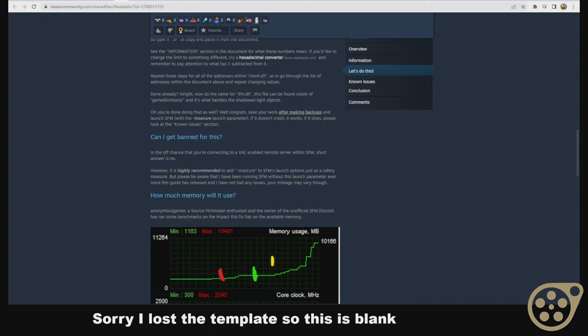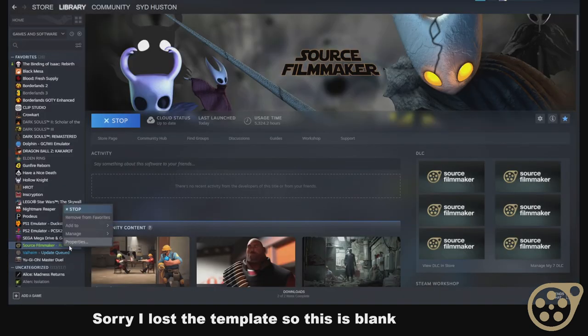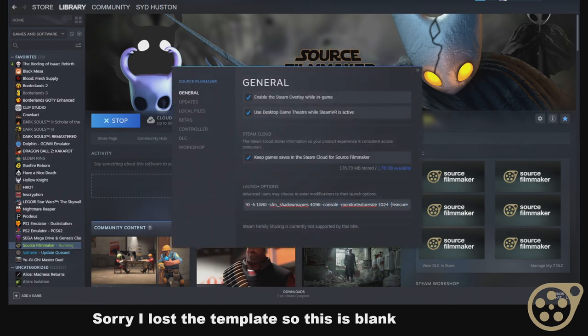There's one more thing I recommend, and it's very simple to add. Go to Source Filmmaker properties and add insecure to the end. There's also a chance your shadow map resolution may take a hit, so if that's a deal breaker you can revert to your original files or reduce them. These work fine for me on a 1070. Adding insecure should make it entirely offline — it's just a safety precaution so you don't potentially get banned. I haven't heard of anyone getting banned using this, and I doubt it will happen because Source Filmmaker is not a multiplayer game — you're just increasing values. But just be careful.